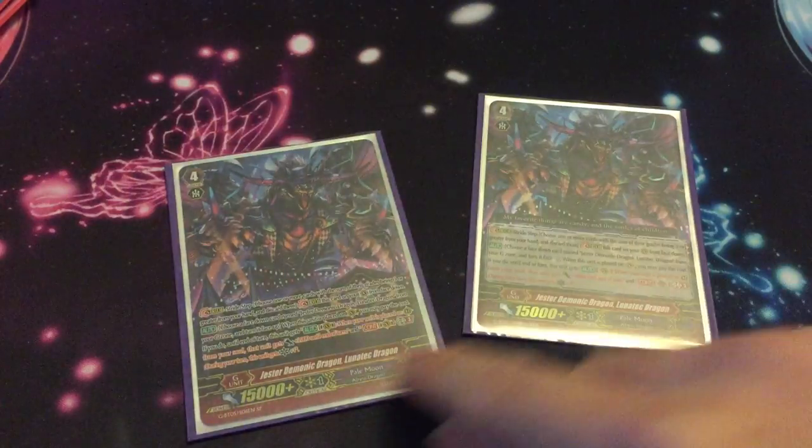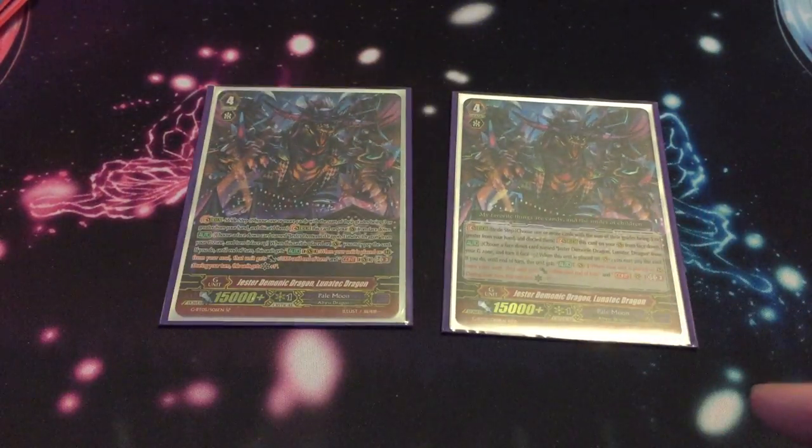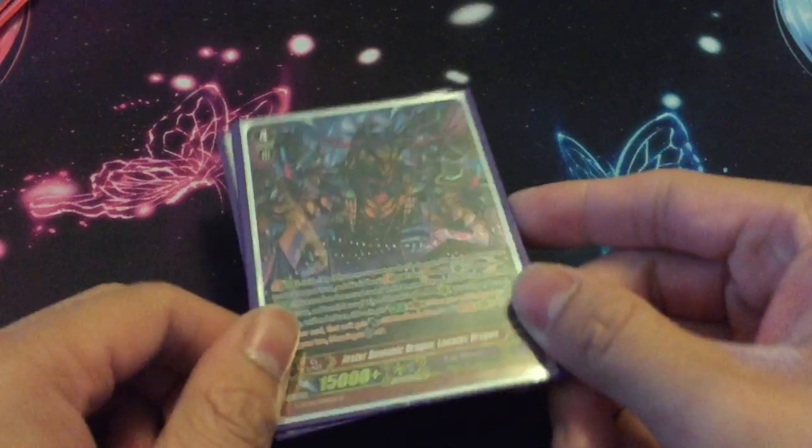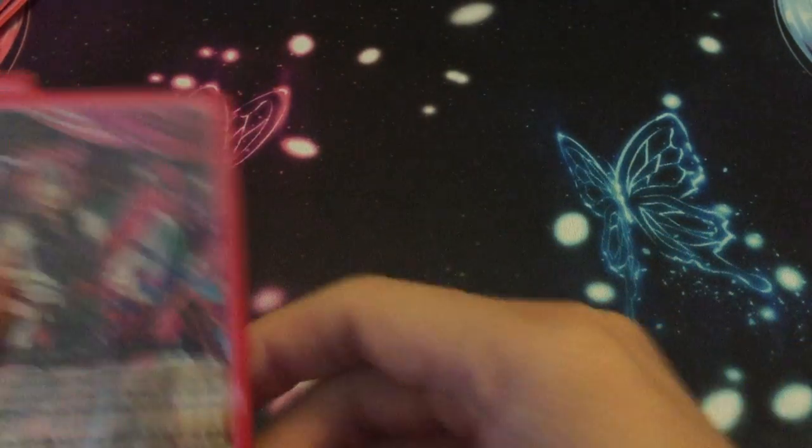Two Jester Dragons — he's there for the crit. He's the only stride in this deck that provides real death pressure. Mephisto adds power boost, Melward has the on-hit thing but you're losing field cards. This guy just says, hey, I give a crit to your face. Cards called out from him get plus 2k from soul, and he gets a crit. That's about it.